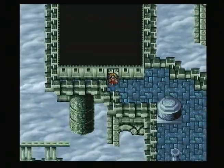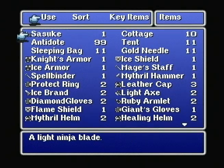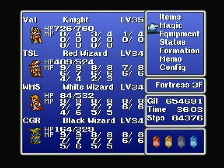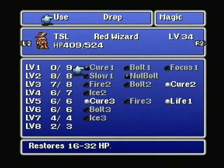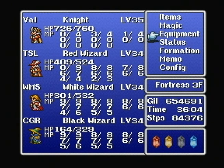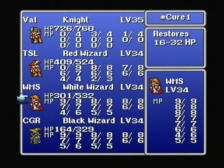Val gained another level — he's now level 35. Let's check this room. More healing. Can't heal that way — Magic, Cure 1. Let's cast it a bunch of times: four, five, six, seven, eight, nine. Cast it on yourself.